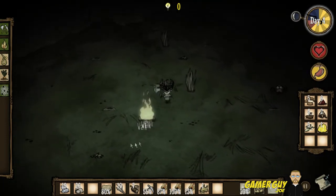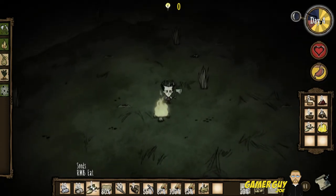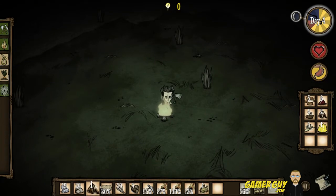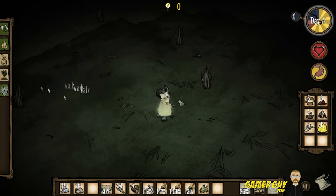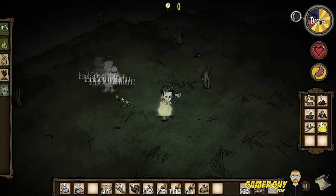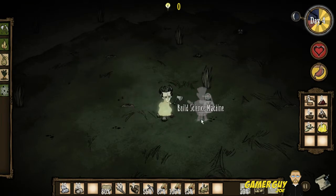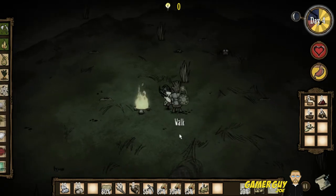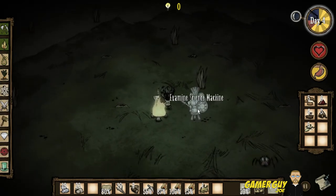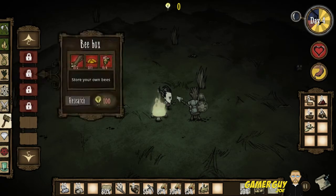Let's pick up seeds. Last time we played we picked up some gold, so let's build ourselves a science machine to unlock new crafting recipes. We can build it here. It breaks down objects into their scientific components. Now we've got fighting stuff and building stuff.